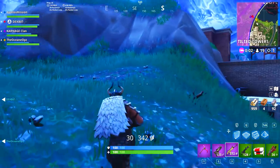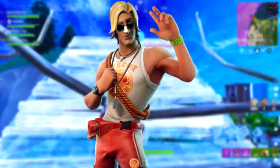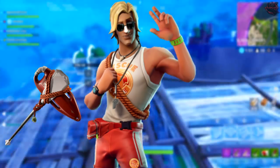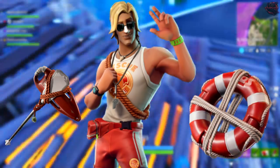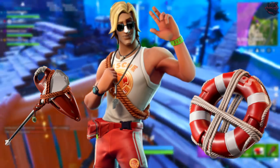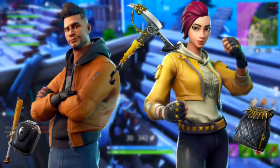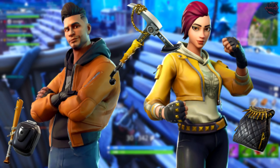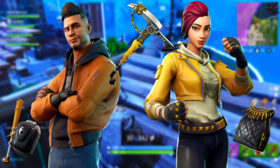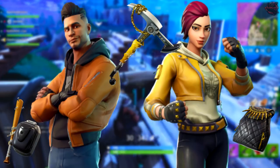Matching accessories to the skins: the Suntan Specialist gets the Rescue Paddle pickaxe — made out of a rescue paddle and rope — and the Rescue Ring back bling, which fits the lifeguard theme perfectly. For the Maverick and Shade, the most appropriate pickaxe seems to be the Clutch Axe. The Maverick's back bling is the Bat Attitude, which is epic.